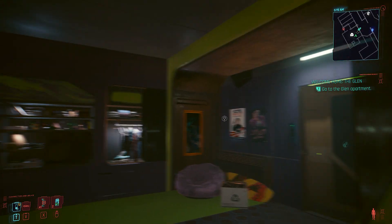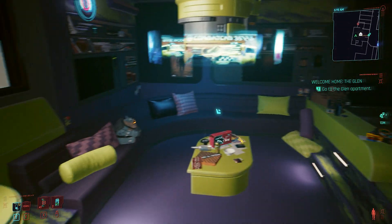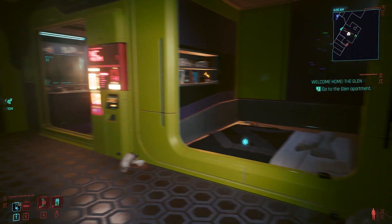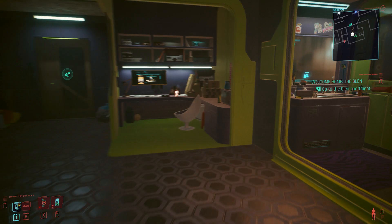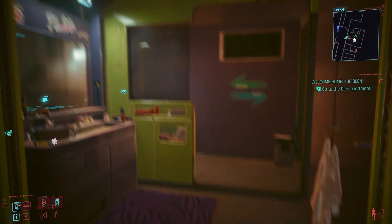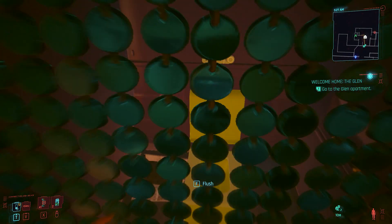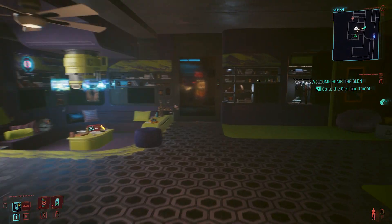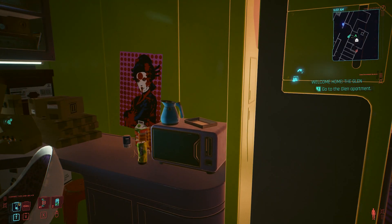I think most of the changes only affect the color of the walls and replace the microwave with a coffee machine. To be honest, I expected something more. I've seen better changes to the apartment on Nexus. I'm still glad that CDPR is on the right track and trying to do something to add to the game, but I'd be lying if I didn't say that I'm a little disappointed — especially after modders showed us it could be done. The microwave's back.